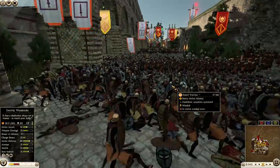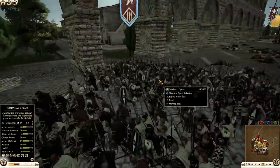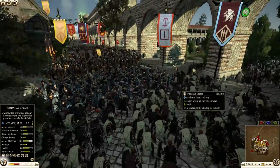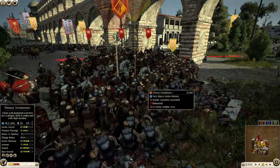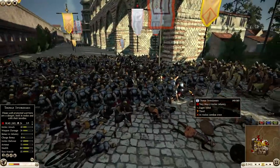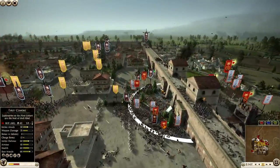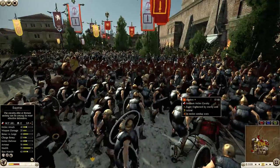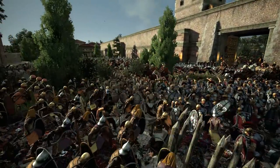The attackers are really just throwing in everything they have to try to take control of this area. They still have a lot of troops, and this gate battle is going to be really interesting. I'm really surprised — I usually never see this in a siege battle where the attackers commit so much to a gate. Because the gates are one of the hardest areas to attack in a siege, rightfully so. If you're going to put an opening in your wall, you're going to defend it heavily, because that could be used by the enemy.